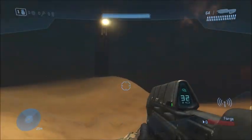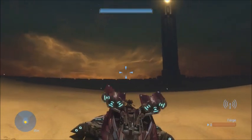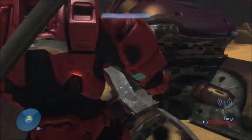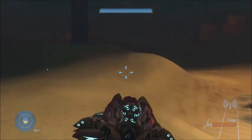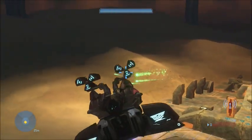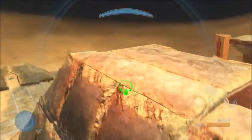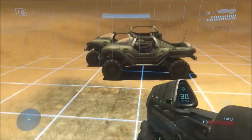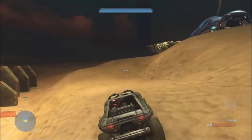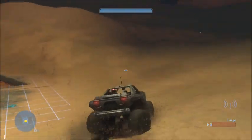I just saw the Pelican go away. This thing pops right open. It does not blow up if you get out of it — it does that in the campaign, but not here. I love the animation. Let's drive the Unarmed Warthog. It looks like a regular car. I wouldn't mind taking this for a little boogie out here.